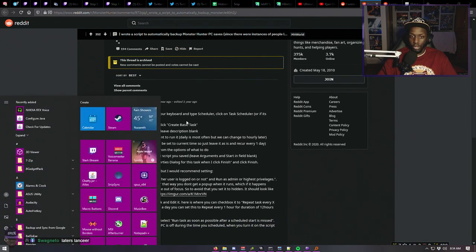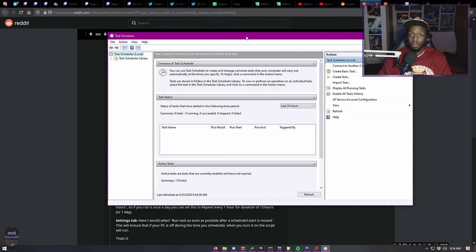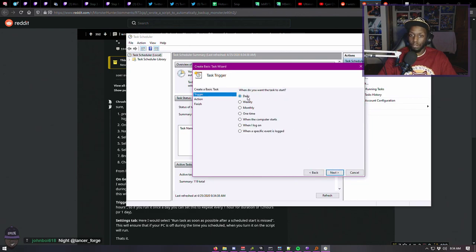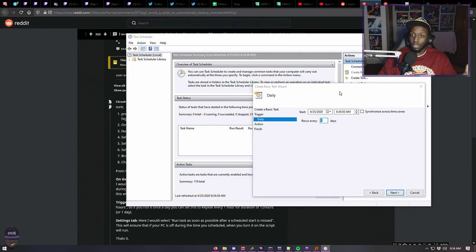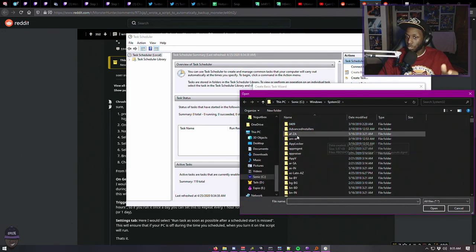Hit the Windows key, search 'Task Scheduler,' create a basic task. Call it 'MH Save' or whatever you want. Set it to daily. I'm just following this guide, it's that easy. You set this up once and you don't have to do it again. Set how often you want it to run — daily, start date, current time. Select 'Start a Program.'